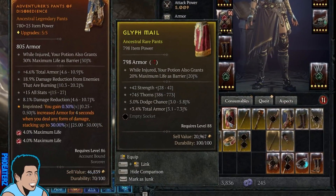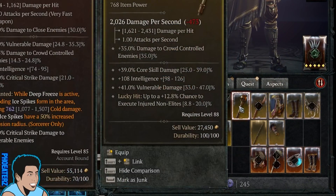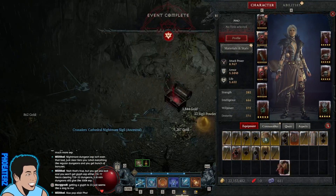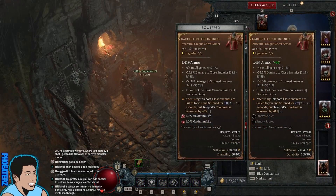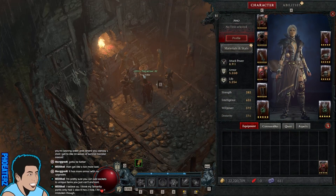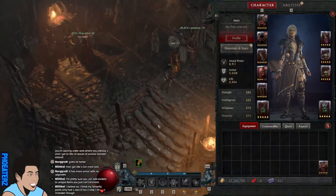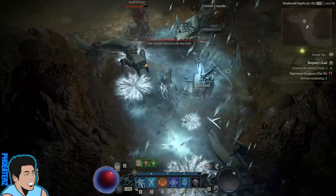Items in Diablo 4 need some work, and this is the problem. Legendary drops, and it's an upgrade. You go, okay, equip and move on. The upgrades are too incremental, and there's a poor synergy between the items. However, this issue is an easy problem to fix.